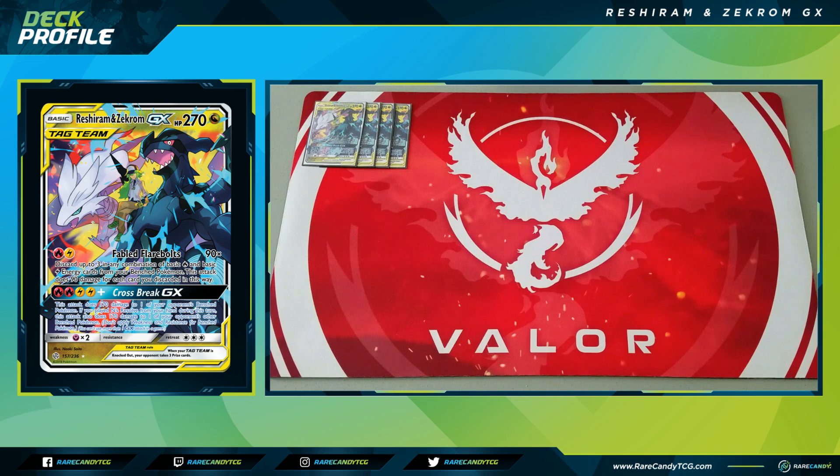Reshiram and Zekrom GX is a new tag team from Cosmic Eclipse with two different attacks. The first, for a fire and lightning energy, lets you discard any number of basic fire and lightning energy from your bench Pokemon, doing 90 for each one discarded. You only need to discard three energy to knock out basically anything relevant in the game right now — your Pikachus, Reshizards, Mewtwo Mews — very powerful.